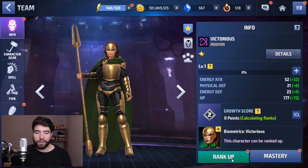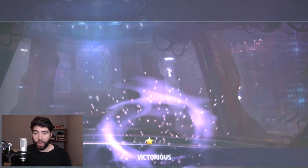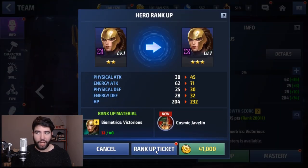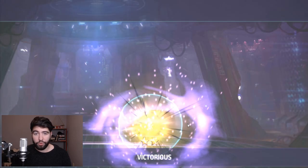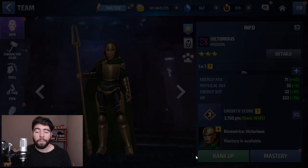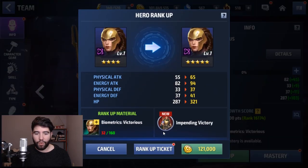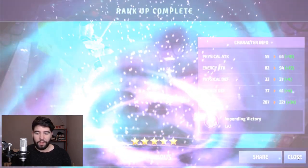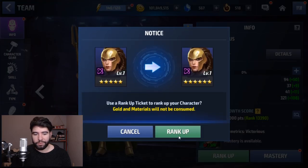I don't have a mega rank-up ticket, so I'm going to use regular rank-up tickets. But I've been lucky enough through login events, playing the game for a long time, token events where they let you exchange tokens for rank-up tickets, and my boost point sub that gives me a lot of two- and three-star tickets lately. I have enough tickets individually that they add up to a mega rank-up ticket, so I can basically imitate the mega rank-up function without actually using one.